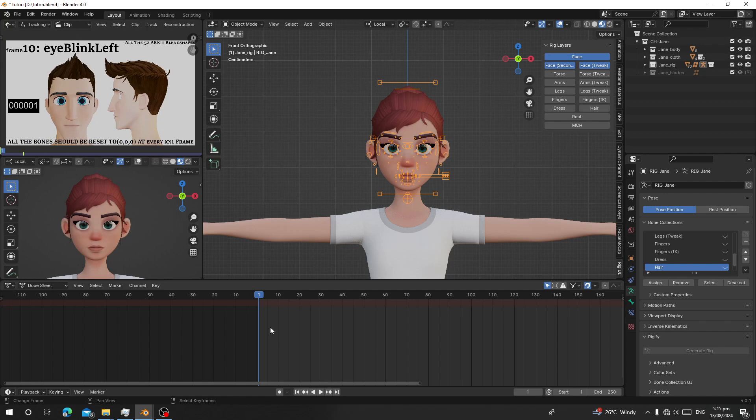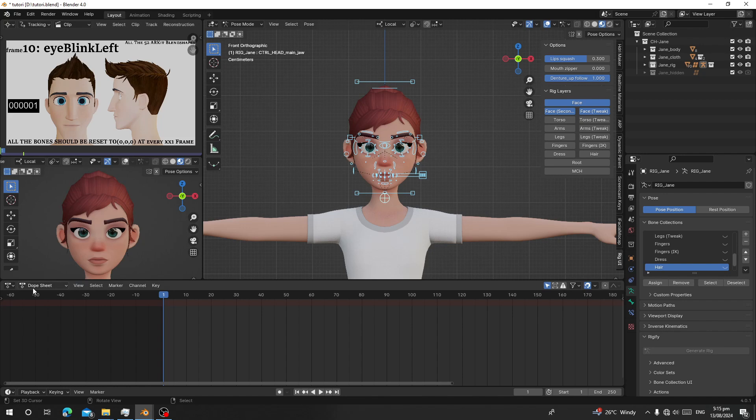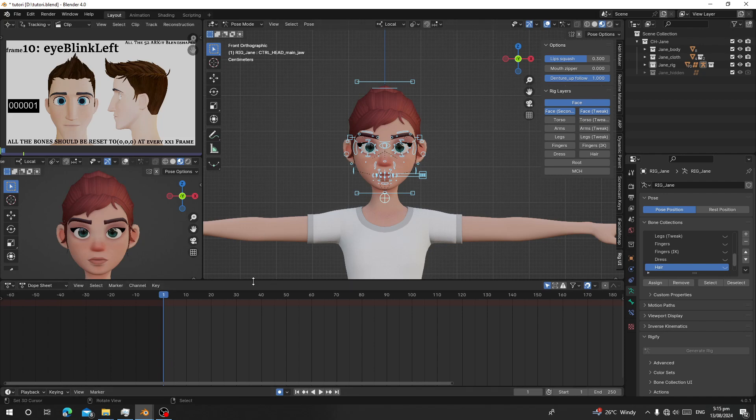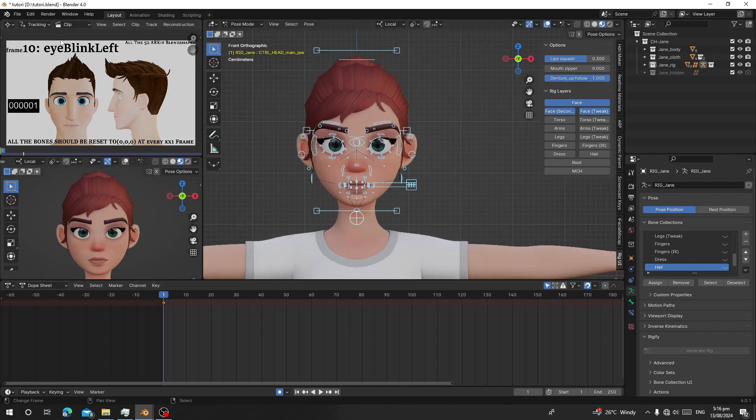Now I'll select my character rig and go to Pose Mode. I'm going to use Location, Rotation, and Scale with the Insert Key shortcut. On frame one, I'll press A to select everything and press I to insert a key on frame one.